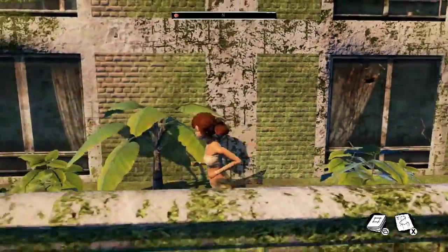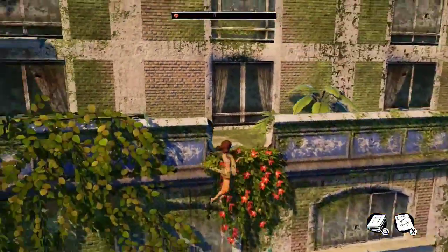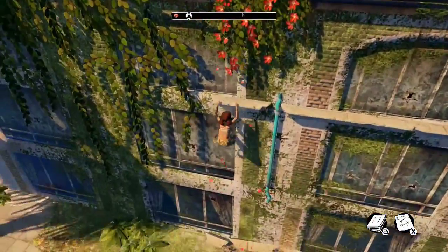The second secret is past the second plank. Instead of going straight and up to get the care package, you want to go left and down the level and to your right, and you'll get that second secret.